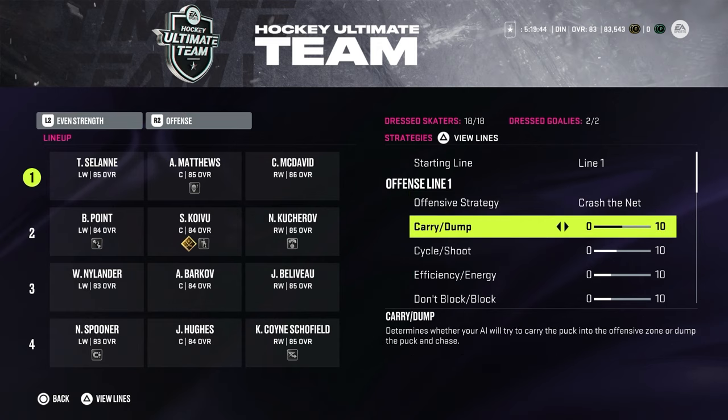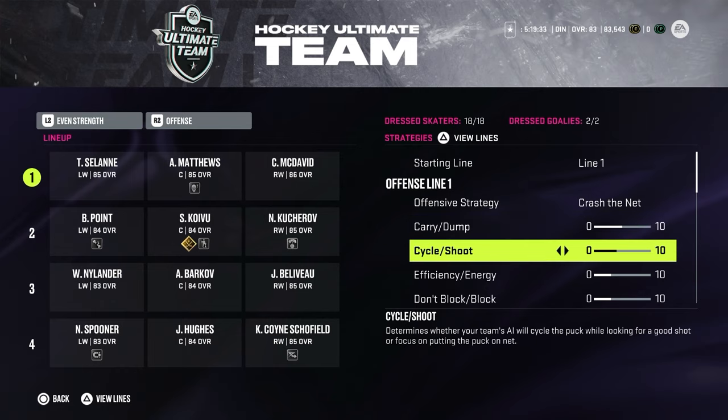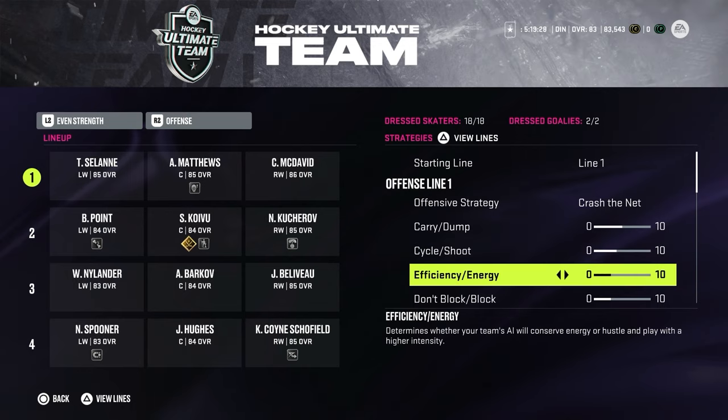For carry or dump, I leave it on five. I tried it on maximum and all the way down — five works best. You really want players to carry and dump at the same time, so leave it in the middle. Cycle and shoot — I want my players to cycle and shoot but not a lot, so I'd leave this on four.